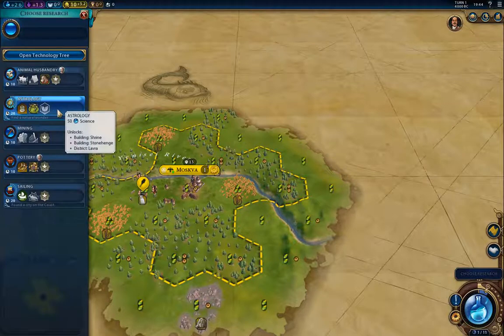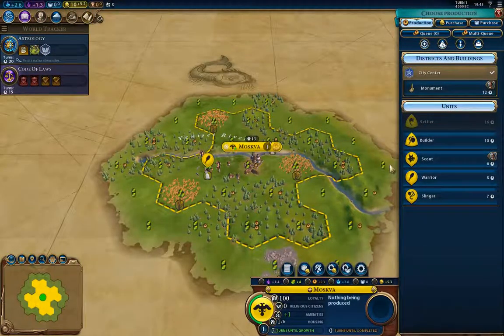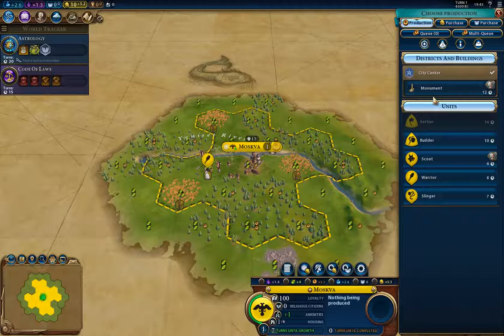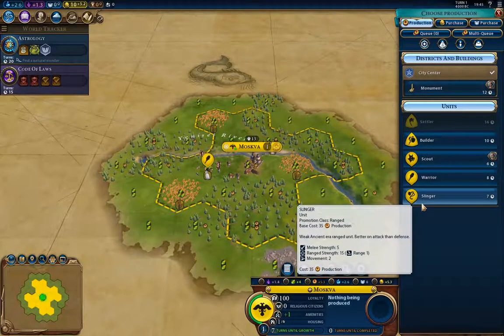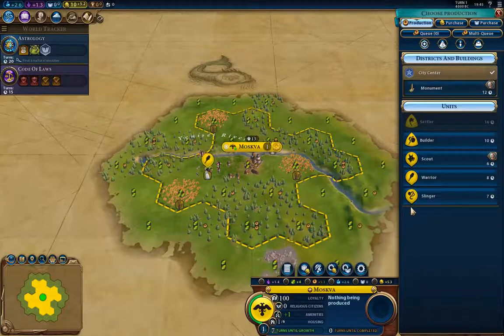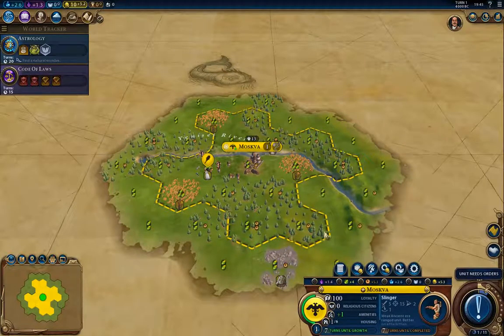I'm going to start with Astrology, though it's probably not a great choice because I actually want to get Russia a religion — but it's going to delay me 20 turns getting to other things. I have a couple of choices: I could start with a slinger for defense, or I could start with a builder.